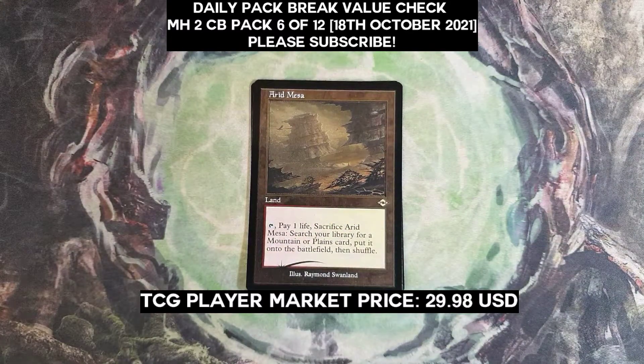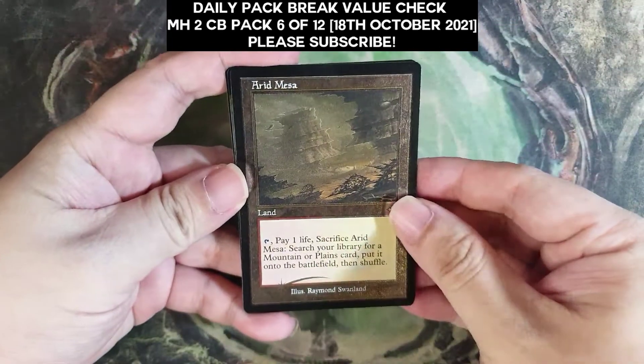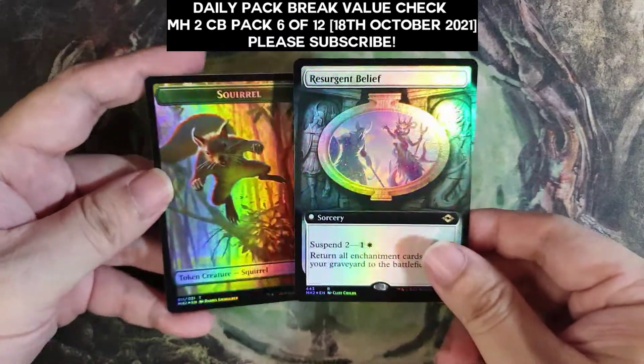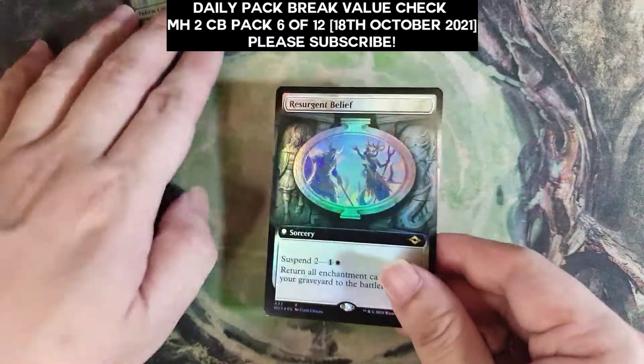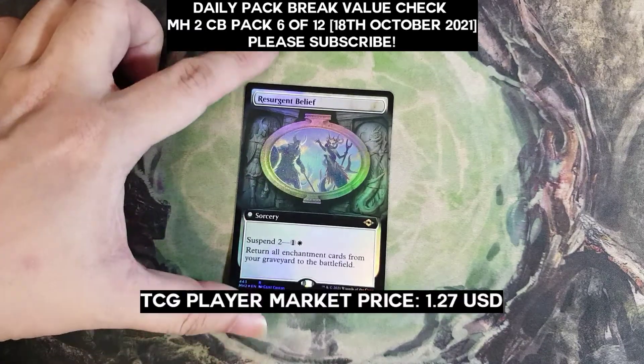The last rare for the pack is a Resurgent Belief foil extended art. Squirrel token — go squirrels! Let's do a last quick check on how much Resurgent Belief is right now. Extended art foil market price is $1.27.